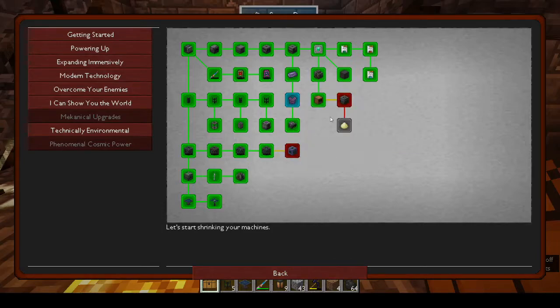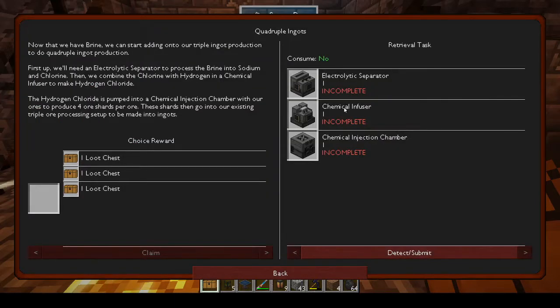So that was everything I got up to between episodes. We need to go to quadruple ingots. Now that we have brine, we can start adding on to our triple ingot production to do quadruple ingot production. First we need an electrolytic separator to process the brine into sodium and chlorine, then combine the chlorine with hydrogen in a chemical infuser to make hydrogen chloride.